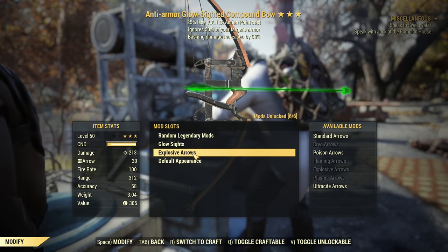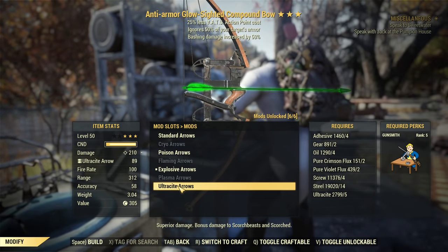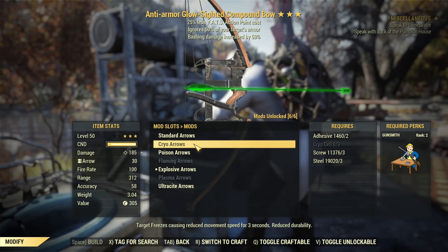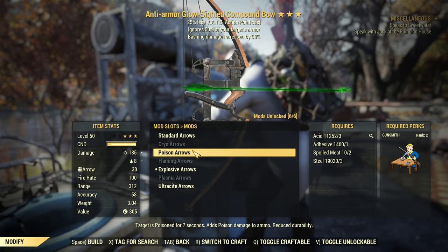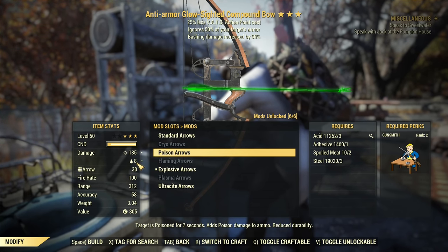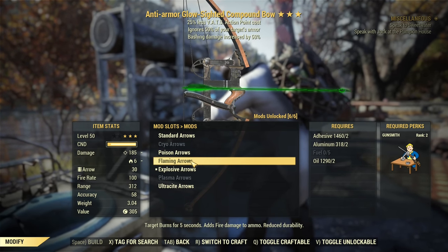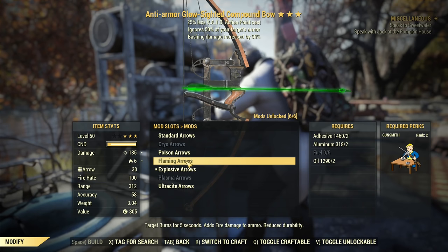One important modification is the type of arrows. Surprisingly, you will always be using the same normal arrows — the modification magically converts a normal arrow into a special arrow. Standard arrows — nothing to say. Cryo arrows: no cryo damage, but they slow enemies for three seconds. Poison arrows: basically no extra damage, just gives a green glow effect on hit. Flaming arrows: same situation, no extra damage, but enemies are set on fire visually.